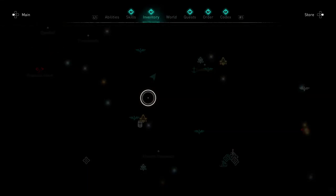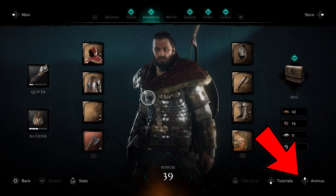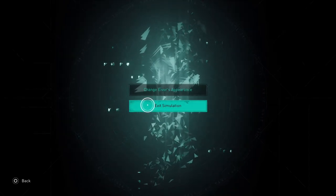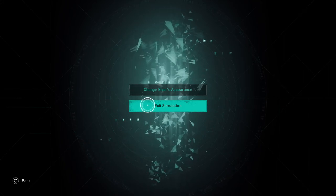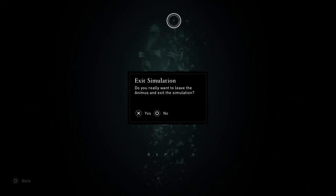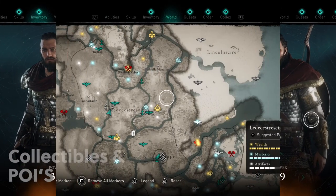Next up is how to exit the Animus. Go to the inventory tab and you'll see in the lower right where there is an Animus button. For controller players it will be up on the directional pad; for PC players the button location is still unclear, but it is located in the lower right of the inventory tab in your menu. It'll take you to the menu where you can change Eivor's appearance from male to female or exit the simulation. To my knowledge, you do not lose any data when you leave the Animus.